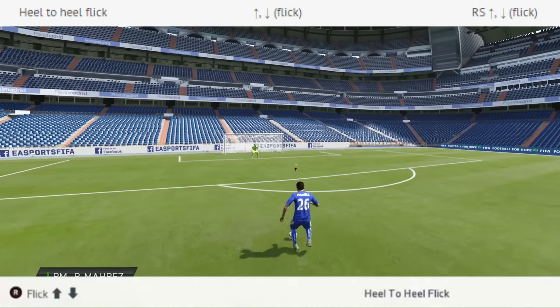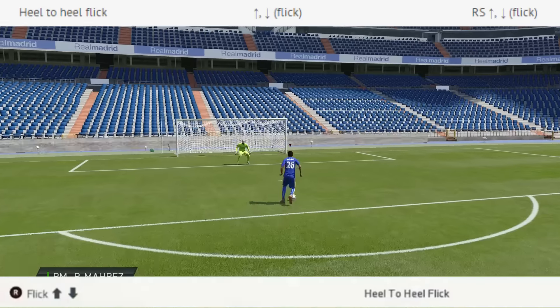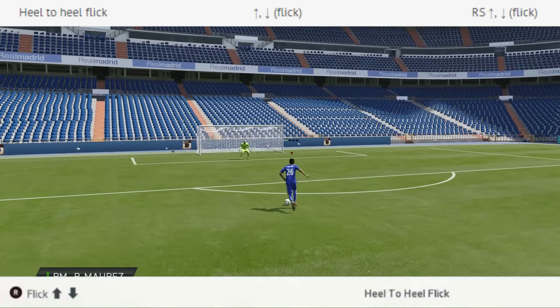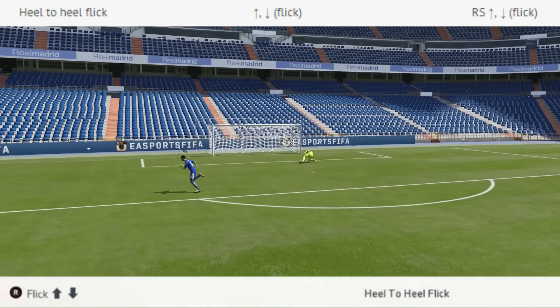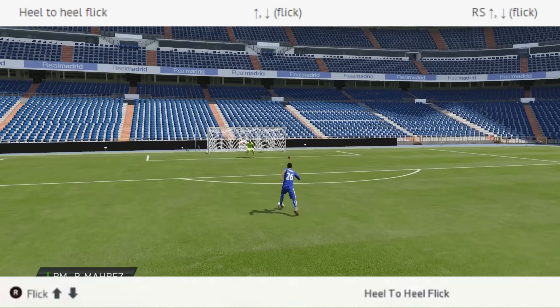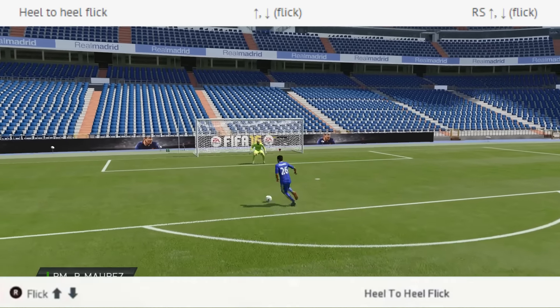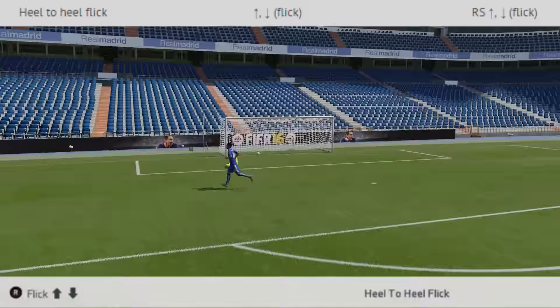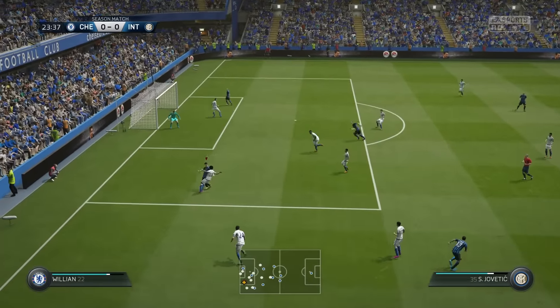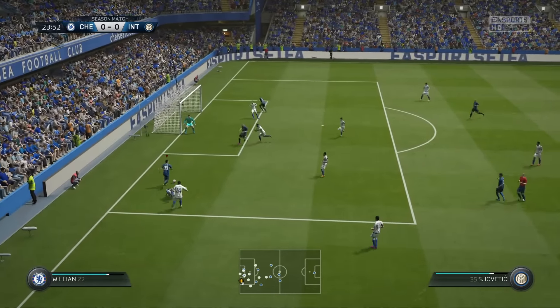We are into the arena — our secondary home — and we're working on getting clinical while being able to execute the heel-to-heel flick, which is organic and natural. When you're looking down at your controller, whether you're on PlayStation or Xbox, you're flicking up then down, forward then back — whichever feels more comfortable. Both are doing the same thing; it's all about perspective as we get into space. I recommend a four-star skiller because the animation is different.